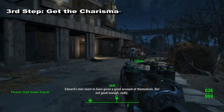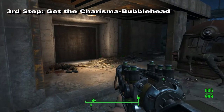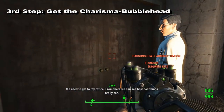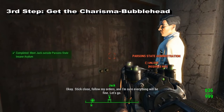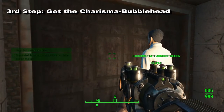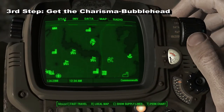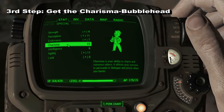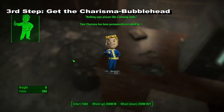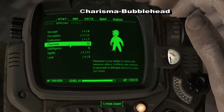Your Pip-Boy should show you at this point that you have 11 Charisma. Third step: you get the Charisma bobblehead from the Parsons State Asylum. This is actually a very large quest which I couldn't explain in this video, but you will find a lot of guides to get in there. You just have to pick up the figurine and your Pip-Boy should show you that you have 12 Charisma points now.